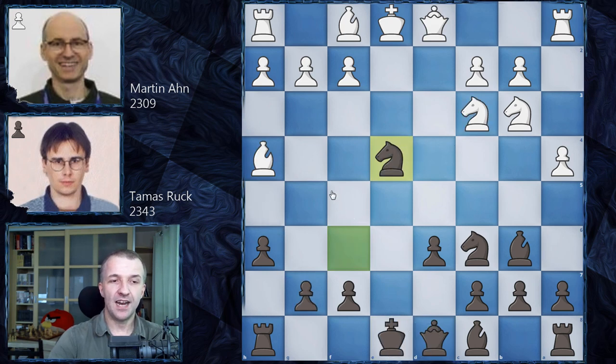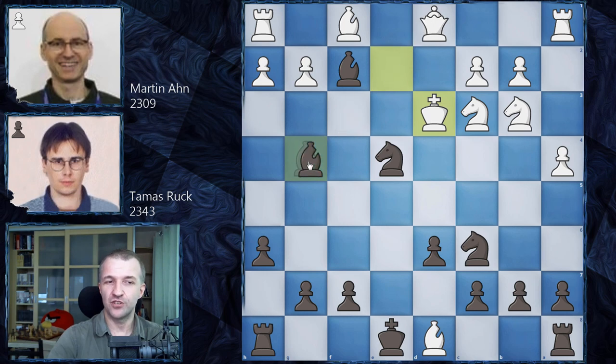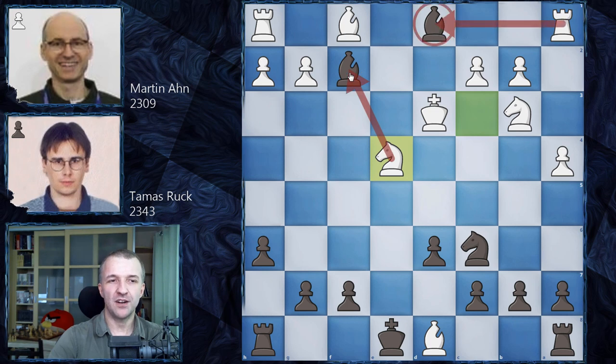This is why Martin-Ann didn't go for that crazy engine variation and played simply Bd8, asking: 'Show me what you have - I don't see checkmate.' Then Bf2 with check - the craziness is just starting! King e2, and now Bg4 with check. The only legal move is Kd3. Now, how to continue as black? If you try to take the queen right now, that's actually losing, because after Bd1, Ne4, both your bishops are under attack.